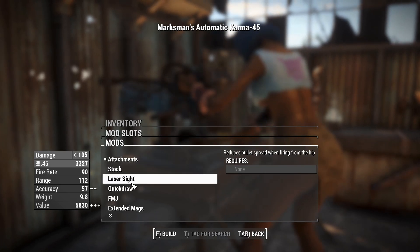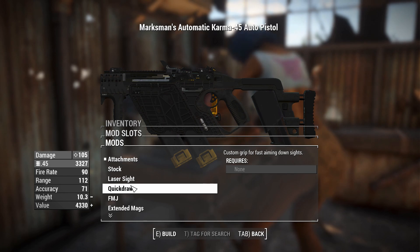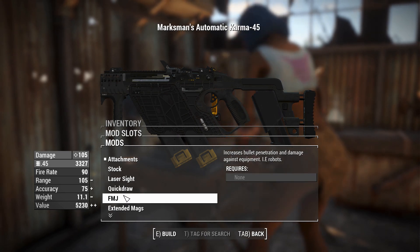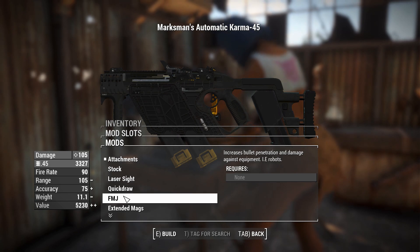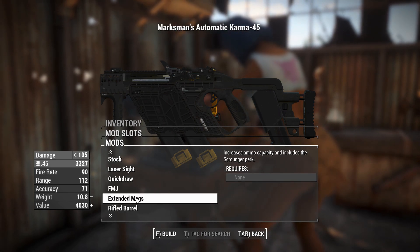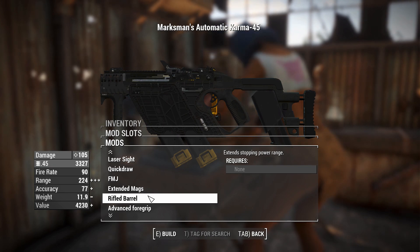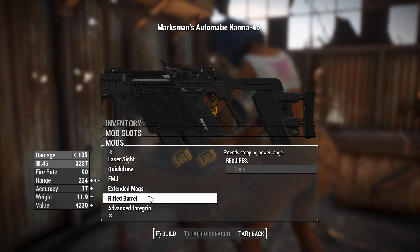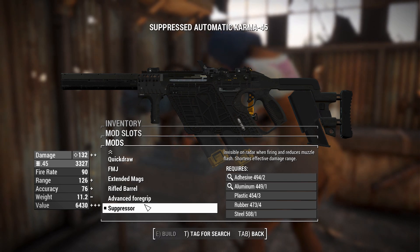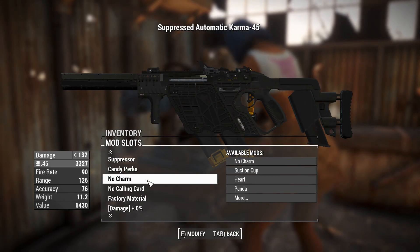We've got the reflex sight on, and you can have some attachments including a stock. There's a laser sight for hip-fire accuracy, quick jaw for faster grip, and custom grip for faster aiming down sights. We've got FMJ for increased bullet penetration — possibly the penetrating Legendary effect — though it costs some range but gives better accuracy. Extended mags, rifled barrel for better range and accuracy, an advanced foil grip to reduce recoil, and a suppressor. We'll get one with Ace Operator to boost damage a little further.